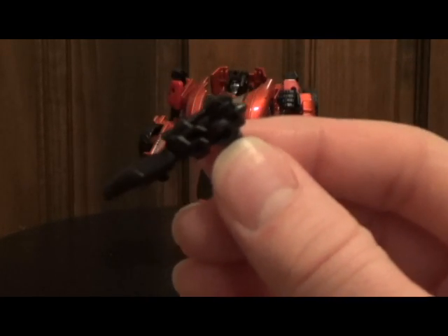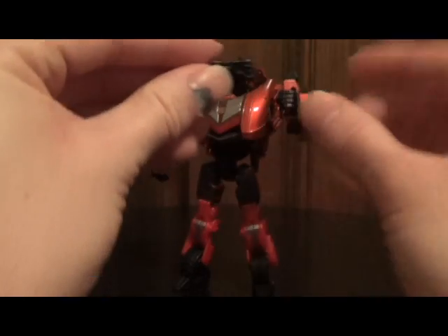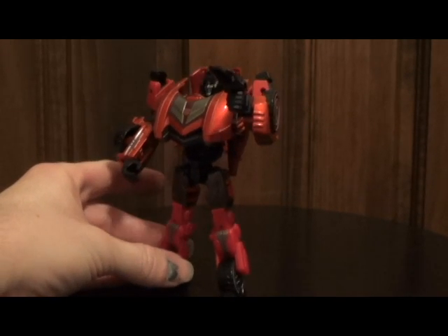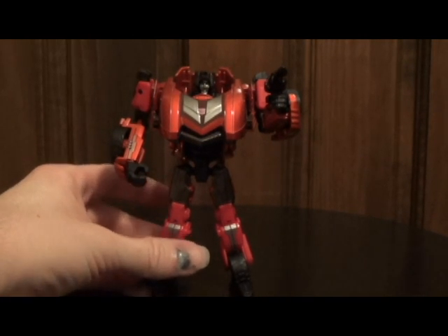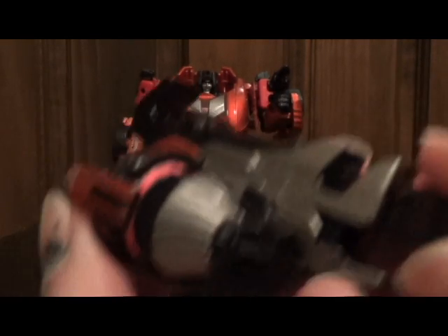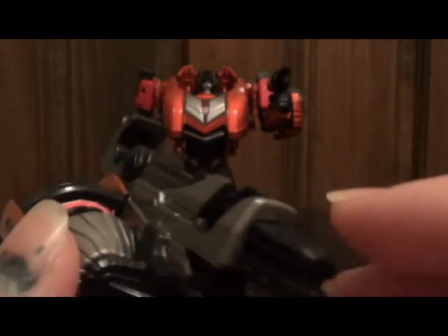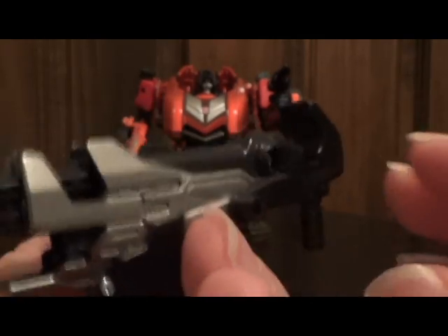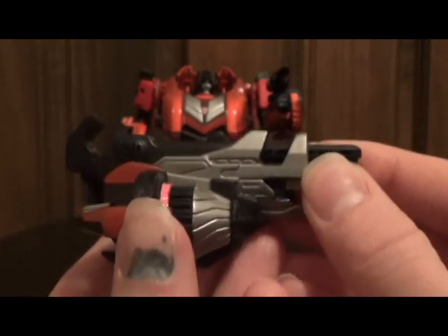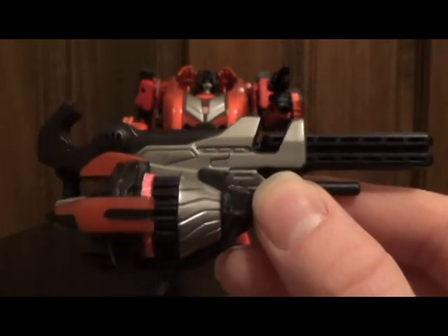Whenever this mold was used for Jazz, he came with this weapon, and Sideswipe still comes with this one also. It's obviously more suited for Jazz, since he can use simplified weapons. It doesn't look bad with Sideswipe, but he does come with another weapon that's unique to him, and I think it actually suits Sideswipe a lot better. The gun has a lot of excellent detailing — the turbine, the jet back there — this thing just looks pretty gnarly. One of the cool things is this is a more compact version; in the instructions it shows you can pull this out and extend it to make the longer rifle version, which in my opinion looks better.